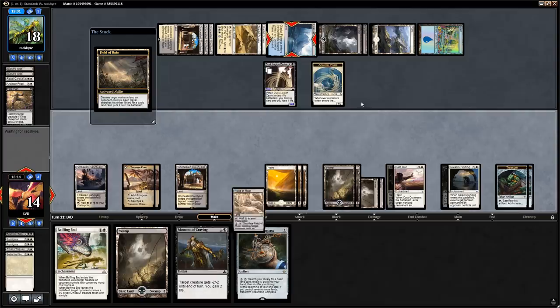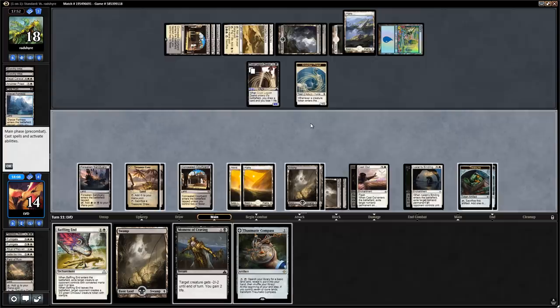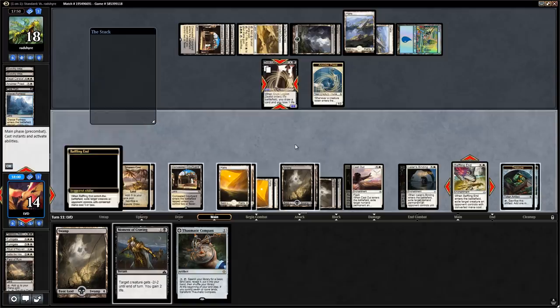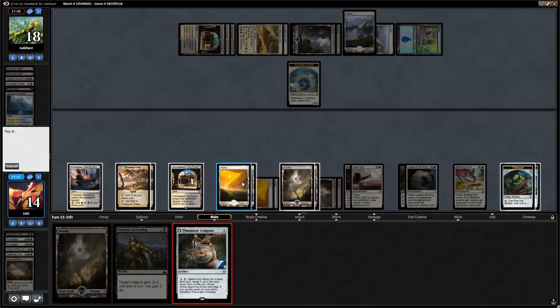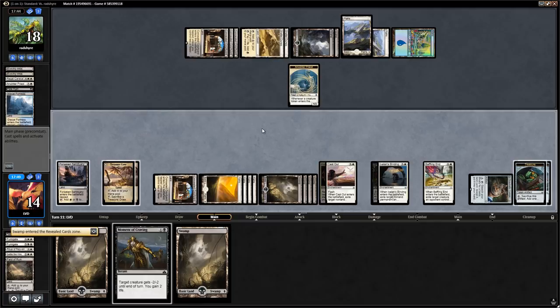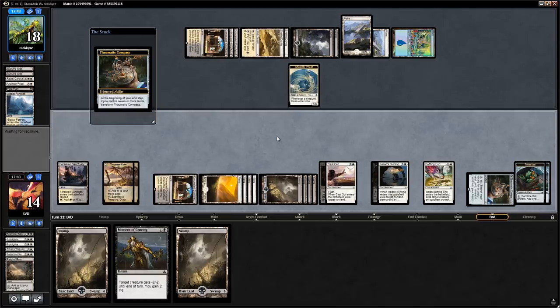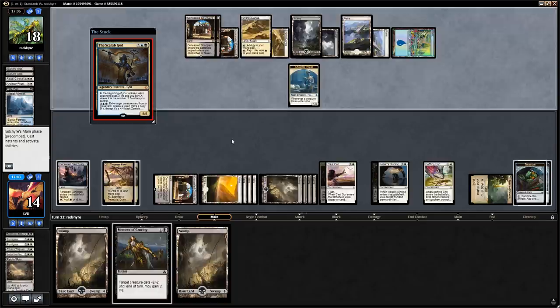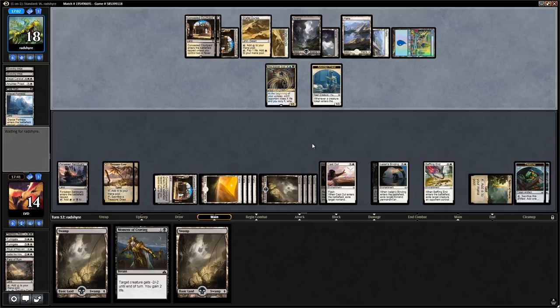We use Baffling End on the Dusk Legion Zealot, then play Thaumatic Compass and activate it to get another land out of the deck. End of turn we use both Treasure Coves one last time. We've drawn the same amount of cards as the opponent so the game is pretty even, but that can quickly change if the opponent has a second Scarab God — which it looks like they do. We try to find Profane Procession off the top. Thanks to our Field of Ruin the opponent doesn't get to activate the Scarab God right away.